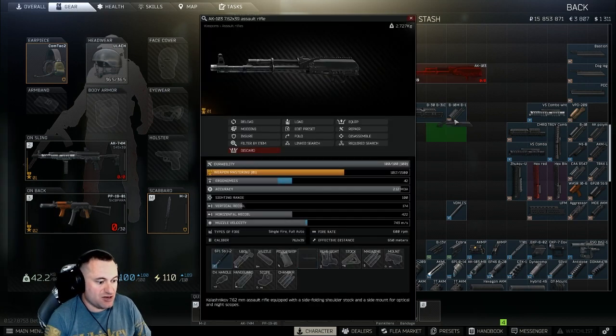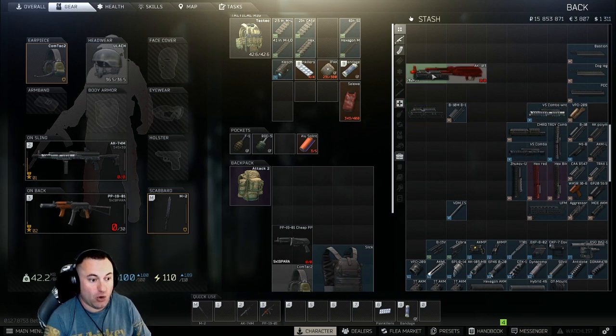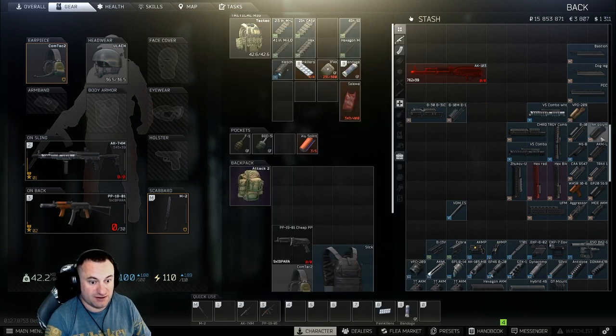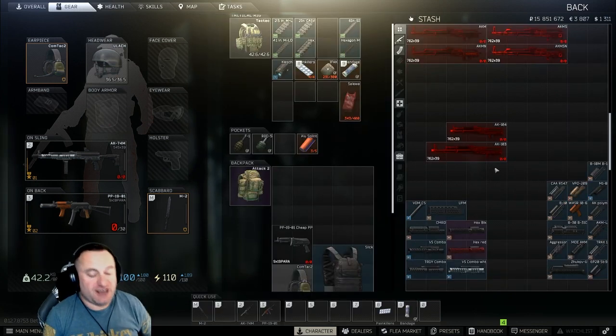The first compatibility issue is the B33 dust cover. Because of how it attaches down to the barrel, it limits the hand guards you can use. Only two hand guards are compatible with the B33 - all the others cannot be used with it. This applies across the board to all the rifle variants - 103s, AKMs, everything. If you try to put an incompatible hand guard on, you'll get an error saying they can't be installed at the same time.